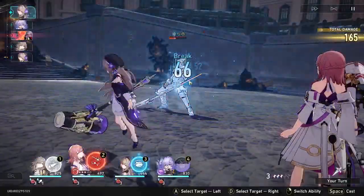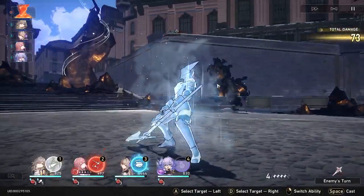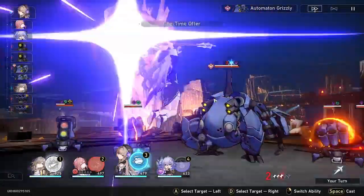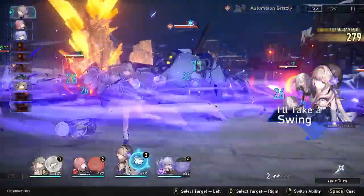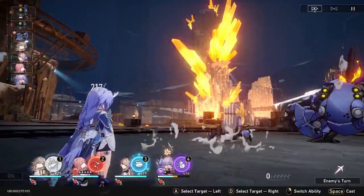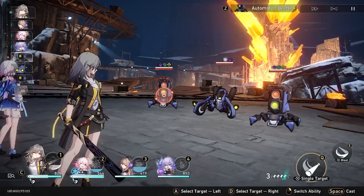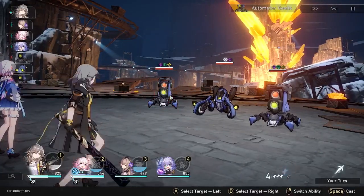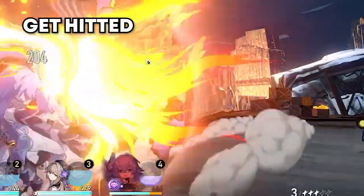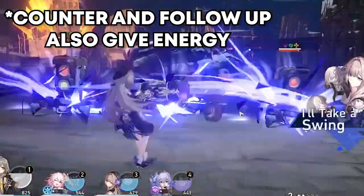An extra attack or counter attack does not give any skill point. It's up to the situation — if your team mostly has full HP, you should just focus on normal attacks with your healer or shielder. In situations where your HP is low, let your damage dealer attack with basic attack so your healer can use their healing skill. Also, each character gains energy for their ult when using normal or skill attacks, and also when getting hit by enemies. So always check the amount of skill points and energy you have to avoid mistakes in battle.